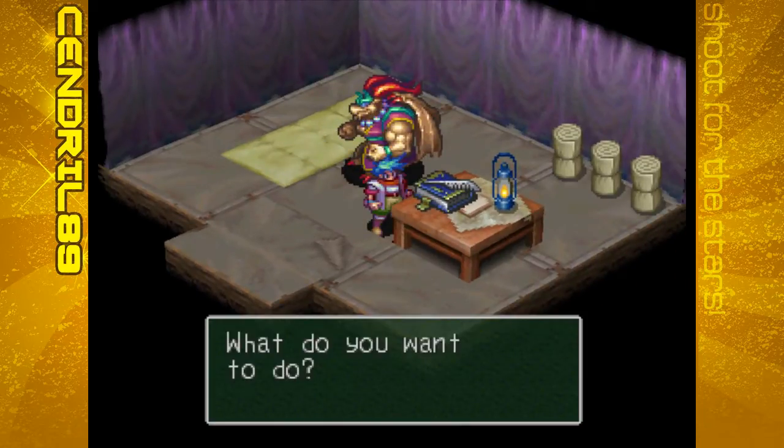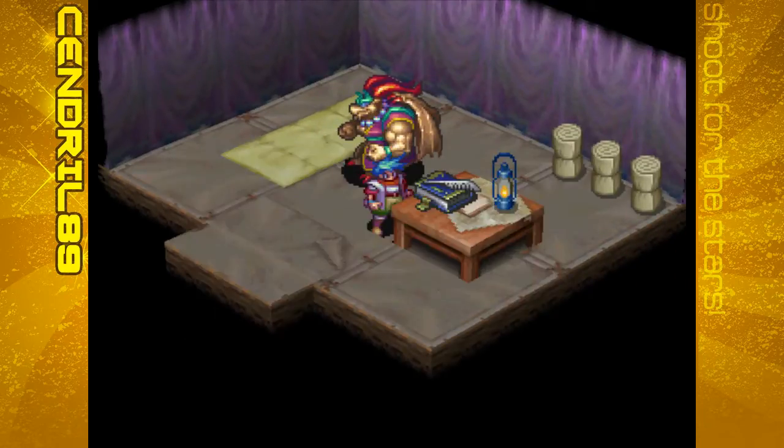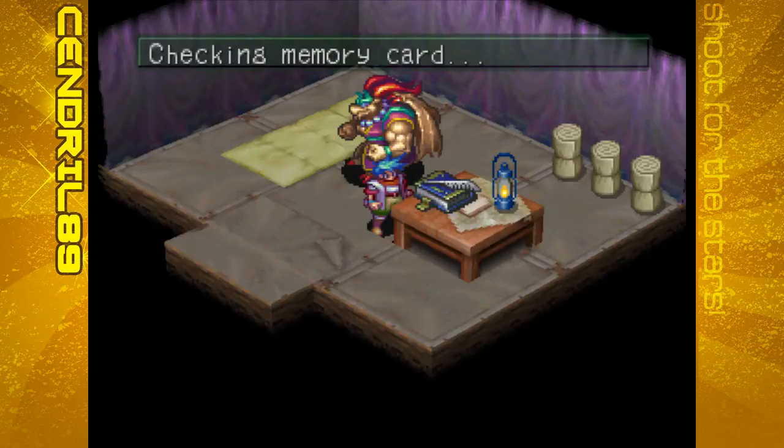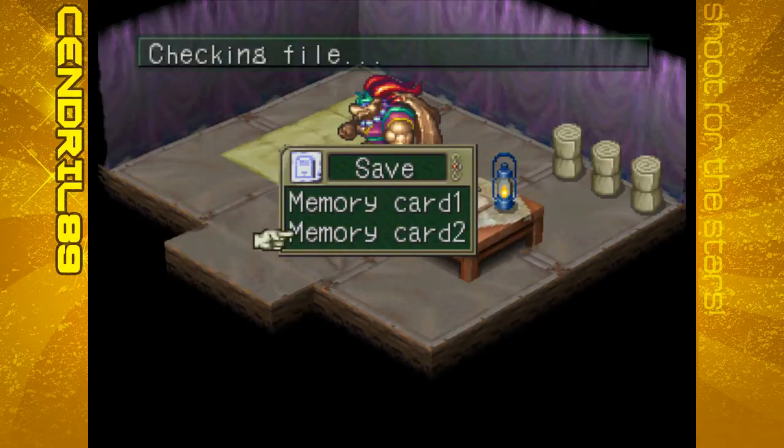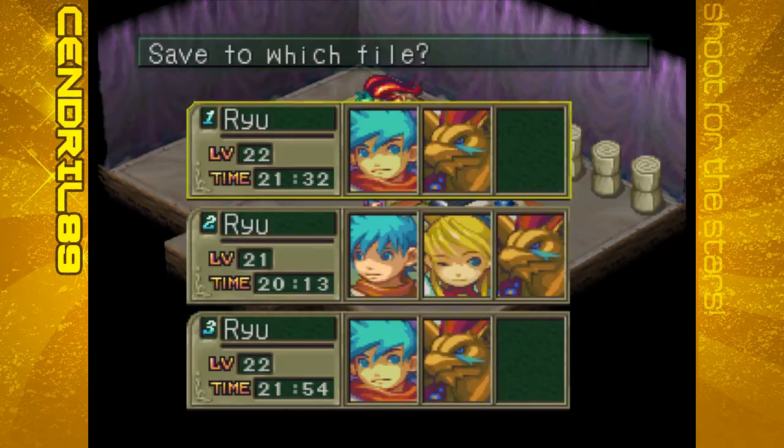We've had a few fights - let's see if there's any change in the fairy village. Another thing I forgot to mention last episode: fighting will make time go in the fairy village. Story events - when you advance the story - will also cause time to pass in the fairy village. I just wanted to point that out.